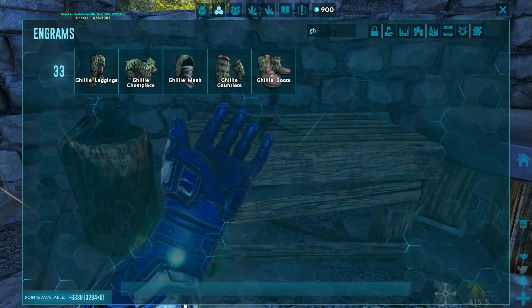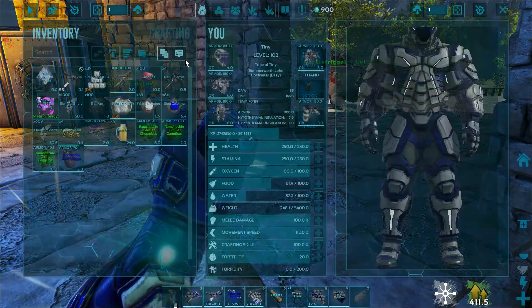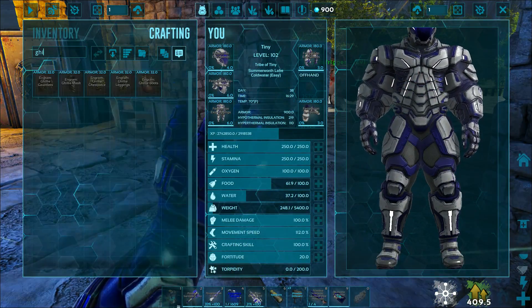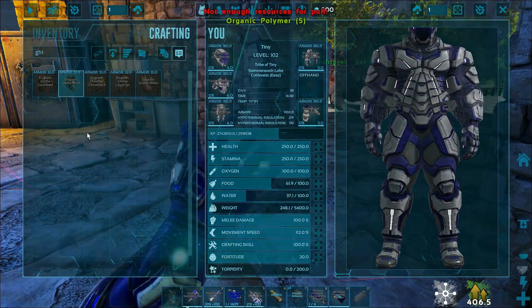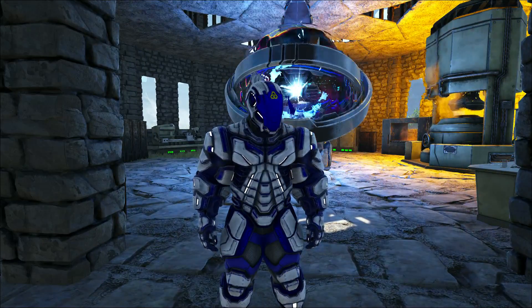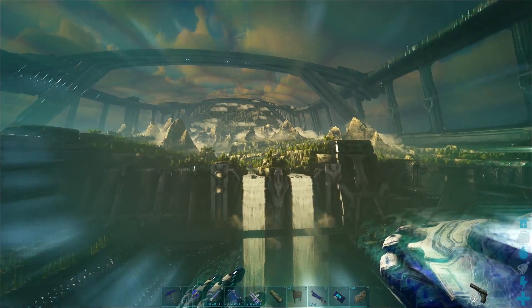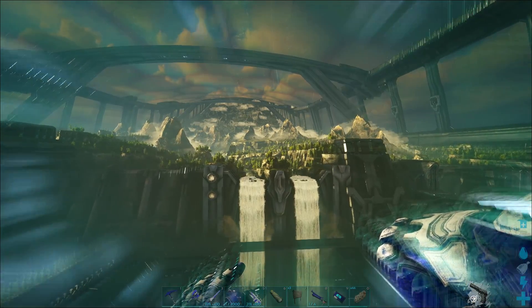Where do you make ghillie armor? Ghillie stuff and things? It's just crafted in your inventory? It's been such a minute since I've ever used this stuff. G-H-I, there we go — let's make that guy right there. No organic polymer? We got a couple things to get. So, cigarette butts and organic polymer. Ghillie suit helmet has been made and I went and gathered up some cigarette butts so that I could make fish traps.